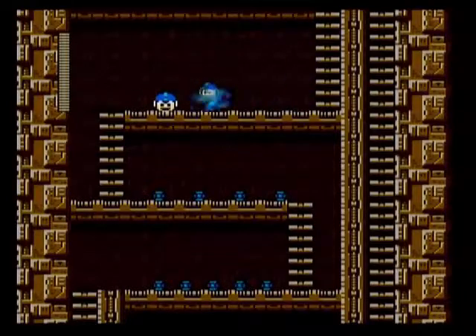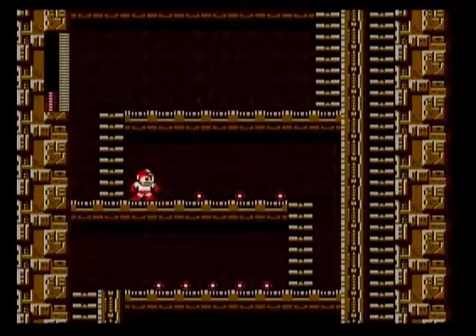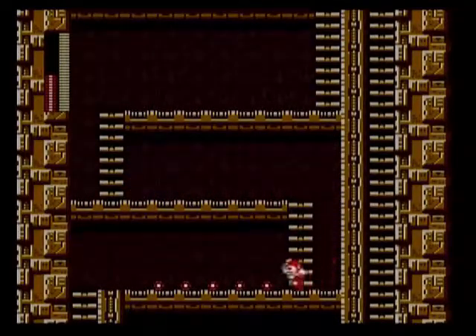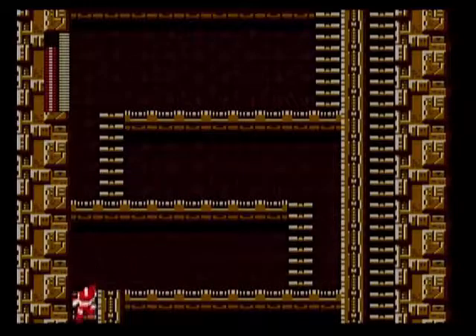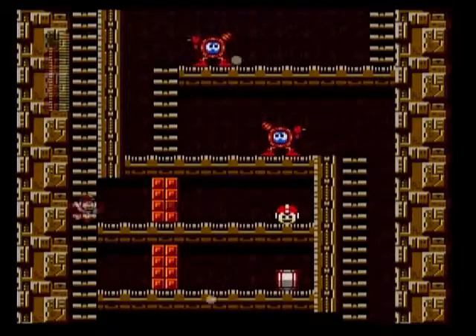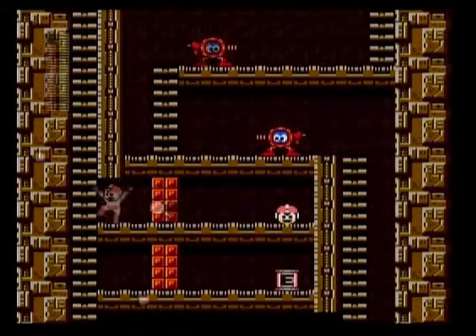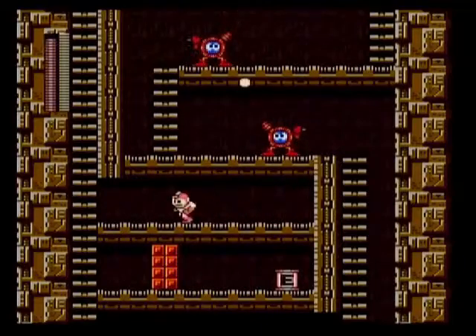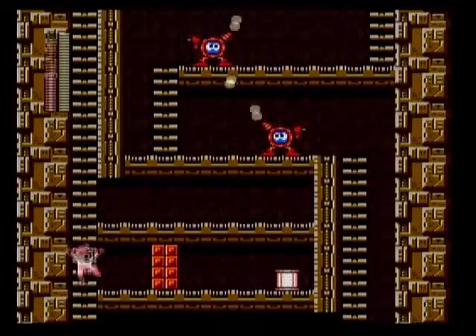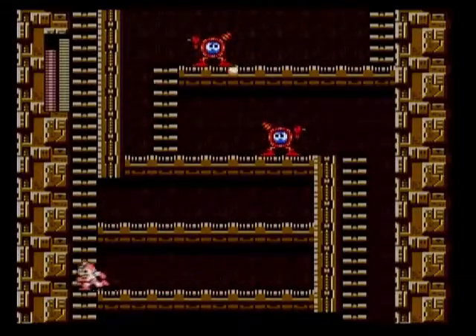We are now on the left side where you also get an extra life that makes up for the life I used to purposely kill myself. We also get our ammo back. This is obviously the advantageous path to choose — we don't need to defeat those enemies now. We can use Crash Bombs to get another extra life and another energy tank. So this path is so much more useful to take. Dying on purpose was totally worth it.